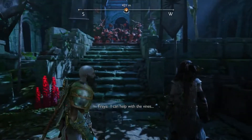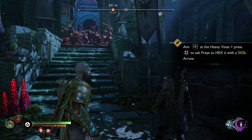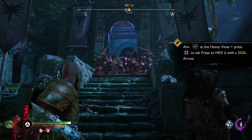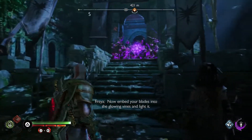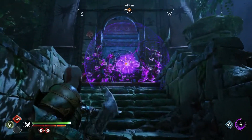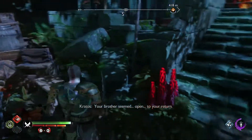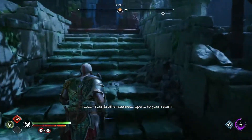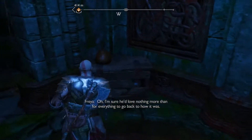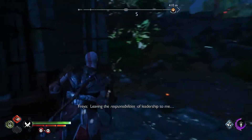I can help with the bind. Aim L2 at the heavy bind and press X to exit with the sigil. Embed your blades into the glowing vines and light it. Your brother seemed open to your return. Oh, I'm sure he'd love nothing more than for everything to go back to leaving the responsibilities of leadership to me.